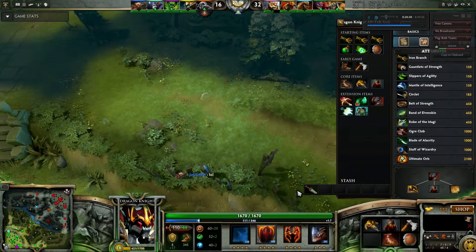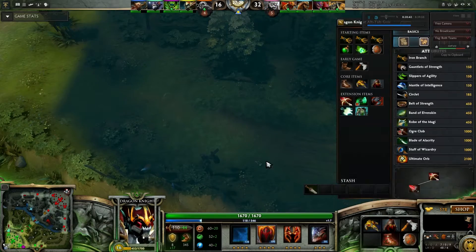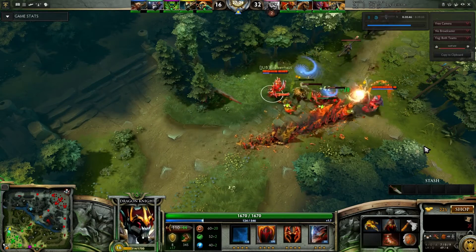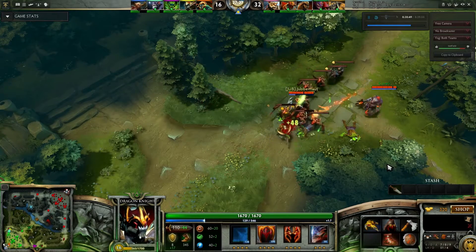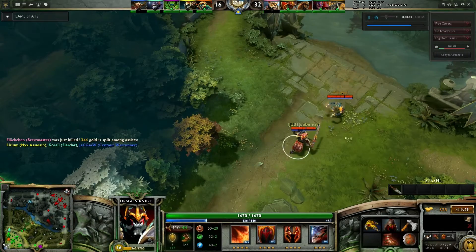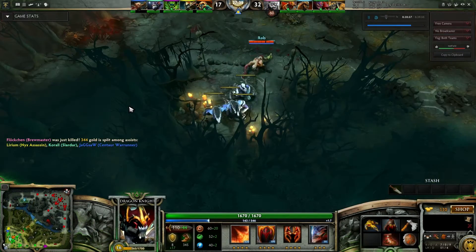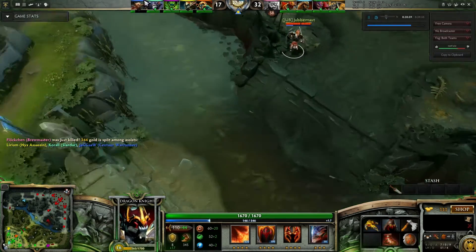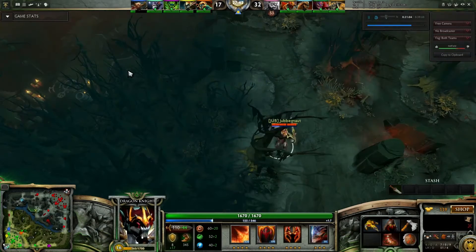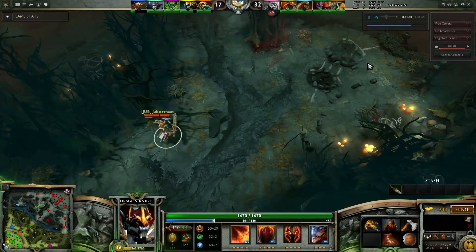I wonder what I'm buying — a Broad Sword? I must be building a Crystalys to give me some crits. That's at least something for damage — I haven't really built many damage items so far. I've been relying more on my team and just been a Disabler. That's the reason I used the tower early on, just to deal some damage, because I knew I wouldn't be able to kill Centaur without the tower damage.